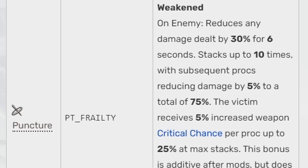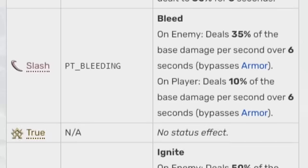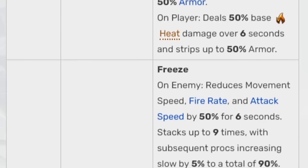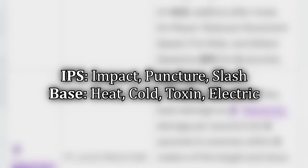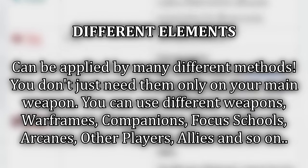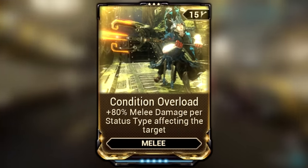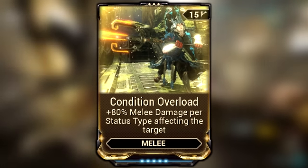There are plenty of elements in Warframe, all ranging from different values and doing different things when applied. The generic 13 elements — IPS, base elements, and combined elements — are easily applied within everyday missions. Companions and Warframes can also apply these pretty easily. With that in mind, we're going to use Condition Overload and pair it with specific primary or secondary weapons whose sole purpose is to apply elements onto enemies in order to help our melee builds.